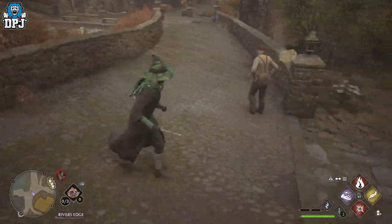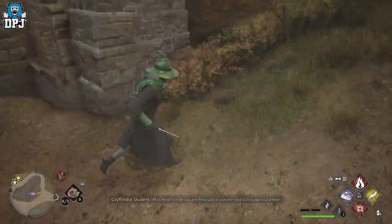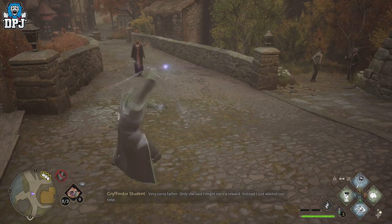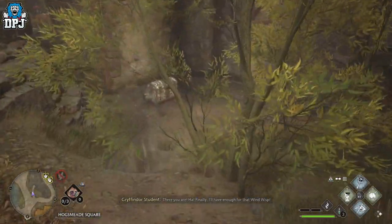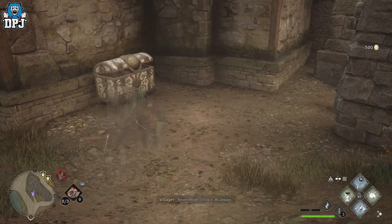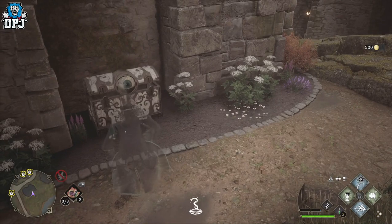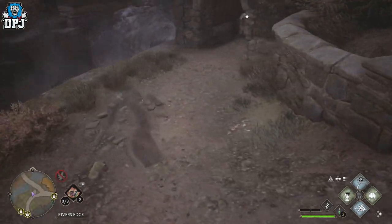Another method requires a spell called Disillusionment, which allows you to go invisible. With it, you can open those eye chests — the ones with eyes on them that you've probably come across. They're all over Hogwarts castle and Hogsmeade, and they give you a ton of gold. You need Disillusionment because if the chest sees you, it will lock up. Simply activate the spell away from the chest's prying eye, walk up, and open it. You get 500 gold per chest. I ran around Hogsmeade for five to ten minutes and found about eight of these — that's four thousand gold easily.